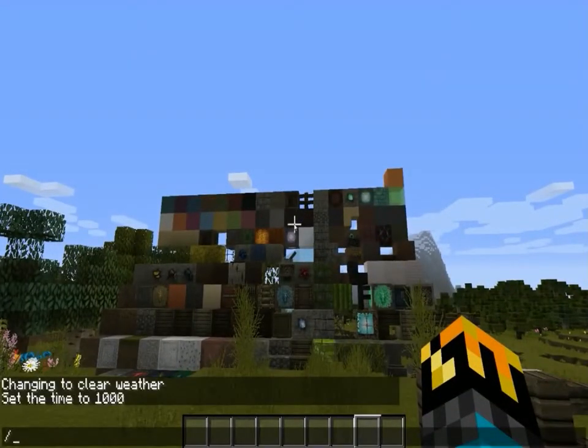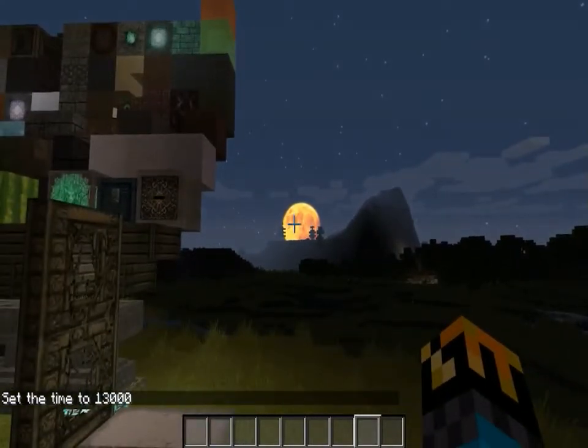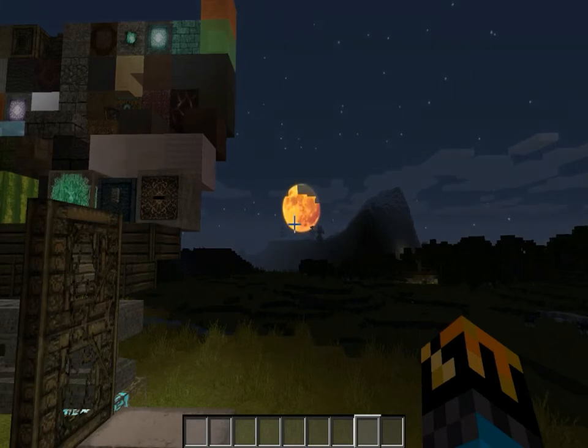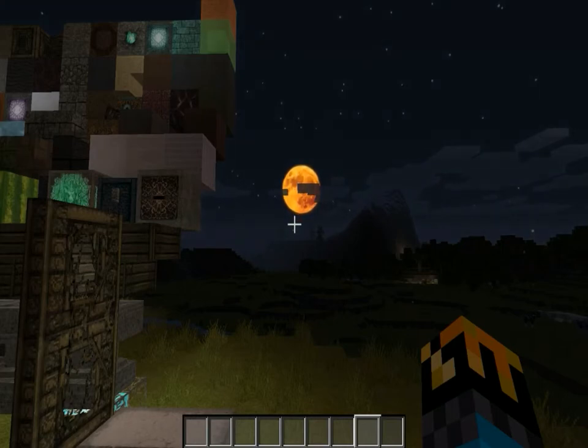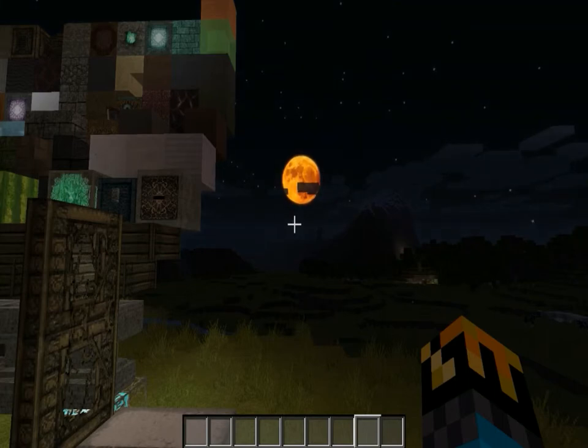That leads us into nighttime — time set night. This is the part that really tears it down: this giant orange moon. It'd be cool if this happened every three nights, but it happens every single night and it never changes color. So for that it gets a sad 6.5 — it's so detailed, but it's just the wrong color. We want realistic graphics and that's not realistic. Besides that, the moon looks really detailed, but it's not real.